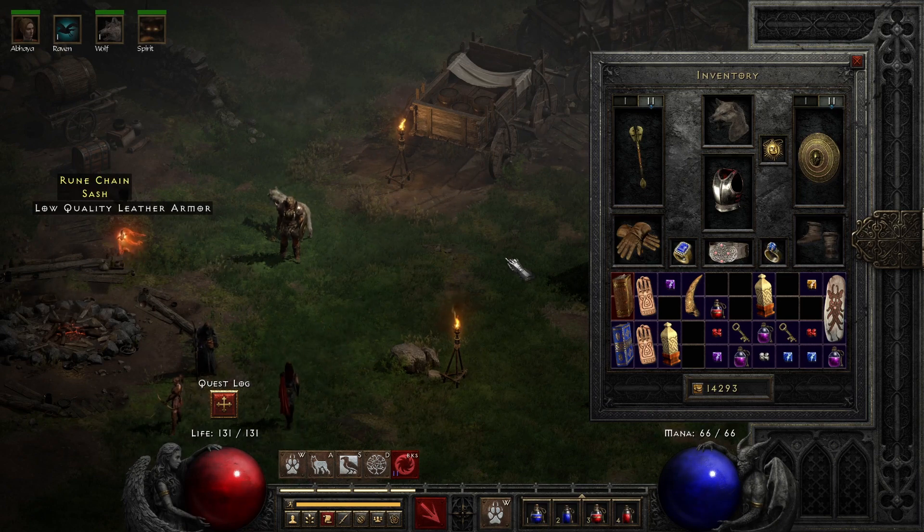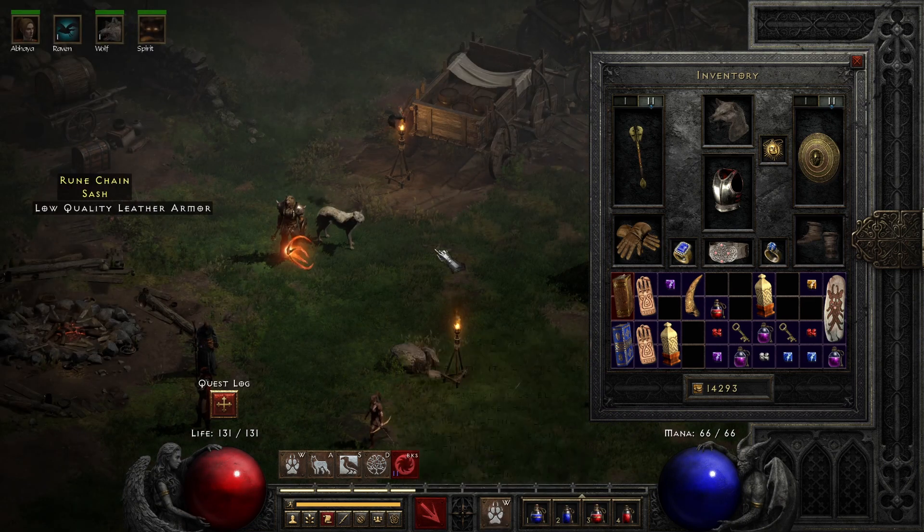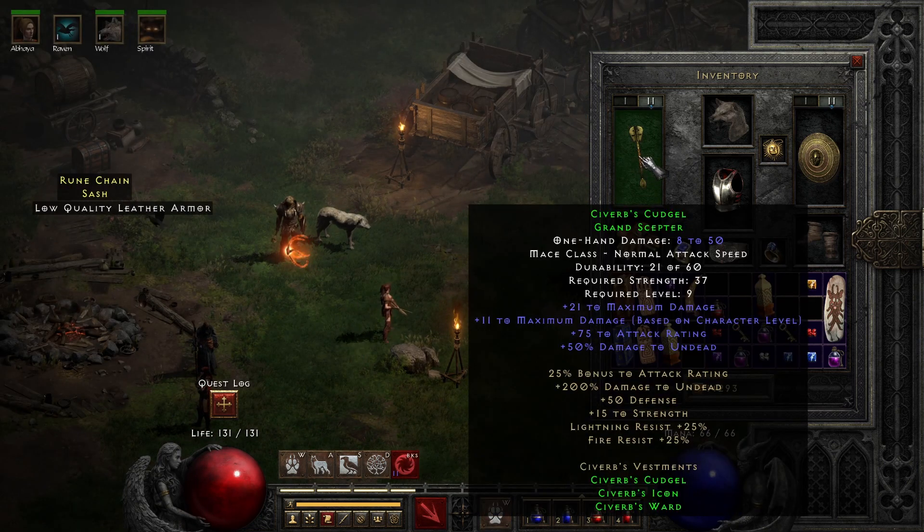Welcome back to Diablo II Resurrected. In today's episode, I'm showing off a level 11 character who is focusing on the werewolf skills, and he is currently using Siverb's set, which I have just put together.